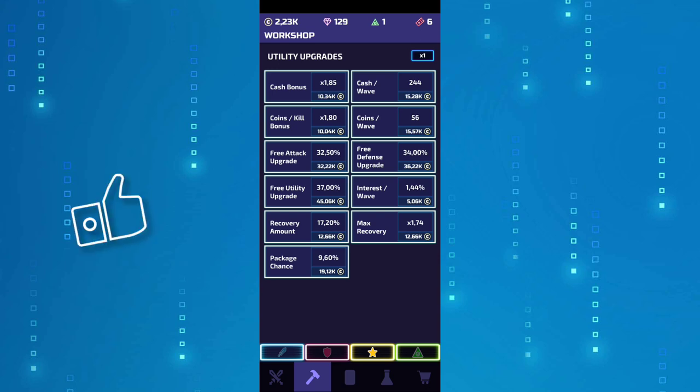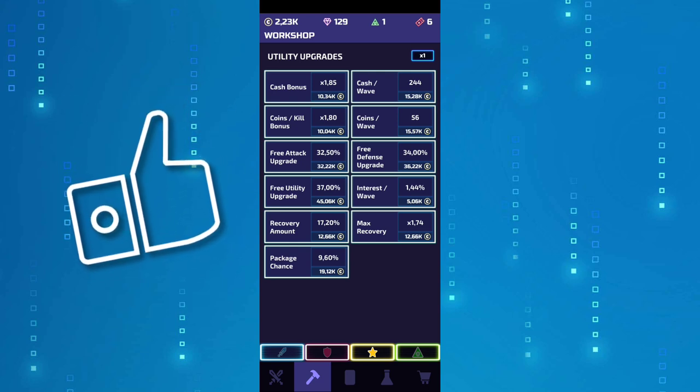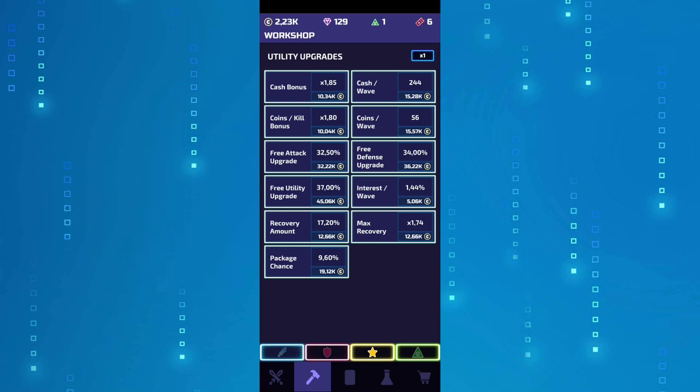The maximum amount is somewhere around 54.5%, so you do want to upgrade this one in the workshop as well as in gameplay. My main idea is that you do the upgrades in the workshop until you need up to 50k per upgrade. After that, don't bother putting coins in the workshop — just do the upgrades in the game.